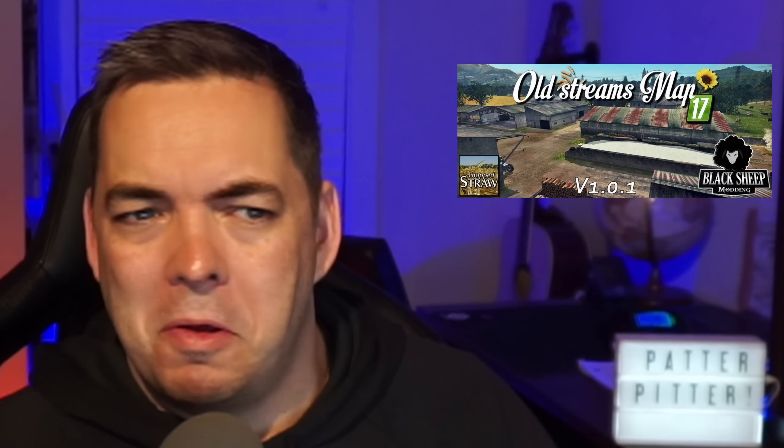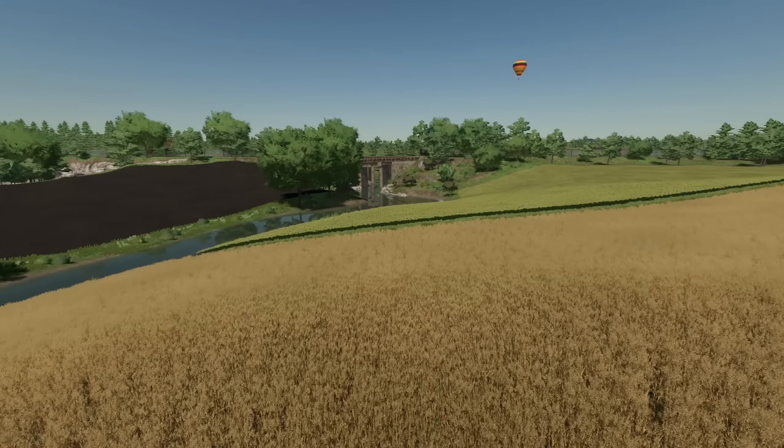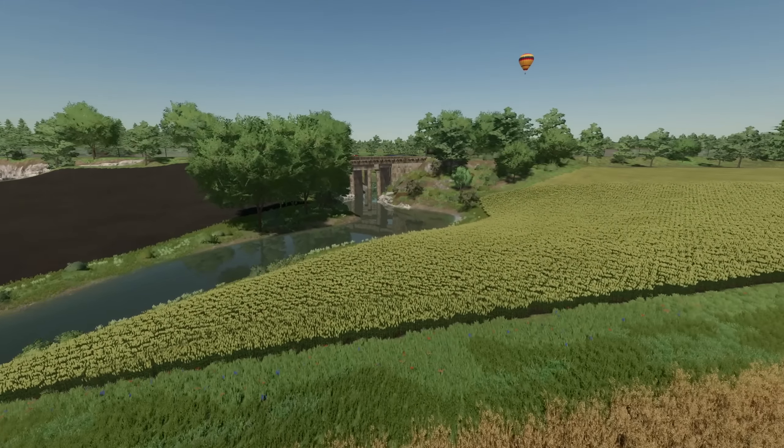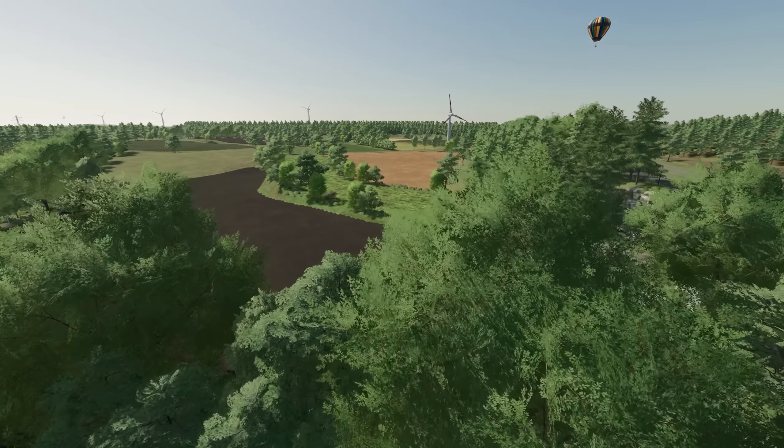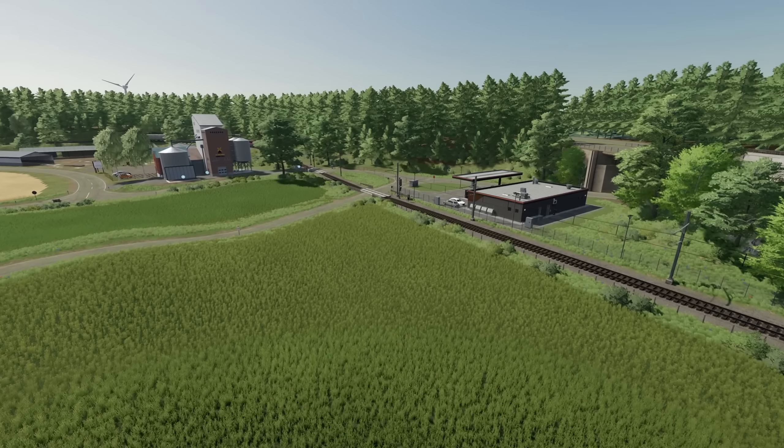It's not a new map overall - it's Old Stream Farm for Farming Simulator 22. This map has been out since Farming Simulator 15, then 17, 19, and now this is the fourth generation of Old Stream Farm. It's done by Black Sheep Modding once again. This is a European farm based on a 70s style, located in a fictional European styled countryside area - a fairly small, tight sized map but tons of detail.